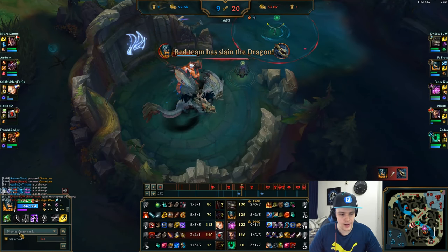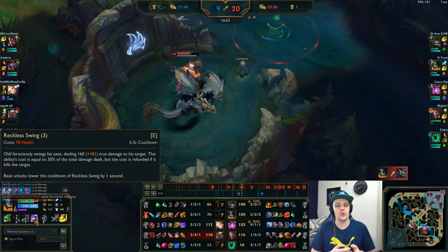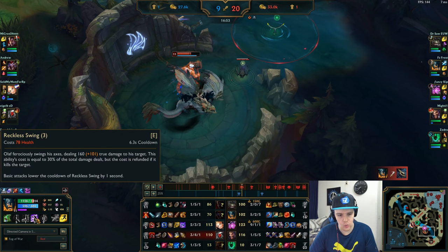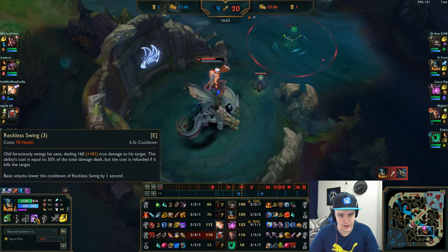One important thing to note with Olaf: before you start auto attacking somebody, use your E first. The E cooldown is reduced by one second for every single auto attack you land. So literally just Q to somebody and then E them instantly before you start auto attacking — you're going to have your E back up and be able to do a lot more damage. At later levels this can easily add up to about 800 to 900 true damage on a single target in a single 1v1 fight. The pattern is: start with E, do a couple of auto attacks, and then finish them with E again.